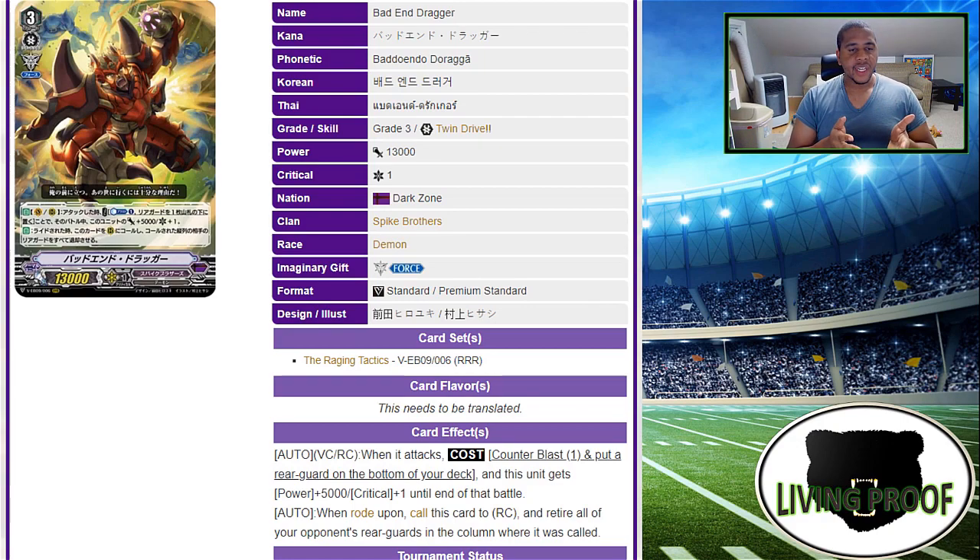What he does is: AUTO on vanguard or rear guard — when it attacks, counter blast one and put a rear guard on the bottom of your deck, and this unit gets +5,000 power and +1 critical until the end of that battle. Then AUTO — when it's rode upon, call this card to rear guard circle and retire all your opponent's rear guards in the same column that it was called in. Let's start with the first skill, talk about the next skill after that, and then talk about where things could fit in.